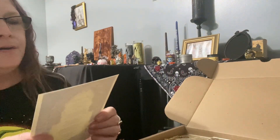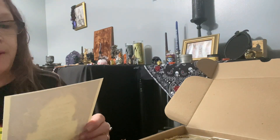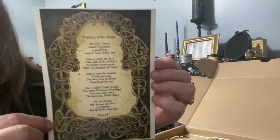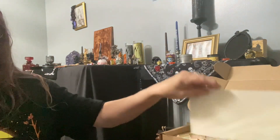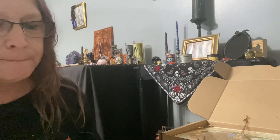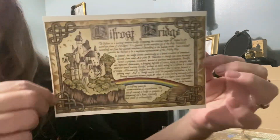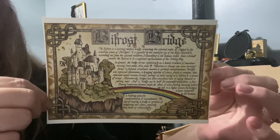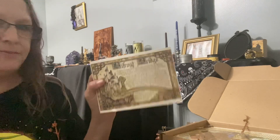First things first, we have Prophecy of the Edda — a very pretty Book of Shadows. Our second one is By Frost Bridge — the Rainbow Bridge. Very cool, very pretty.